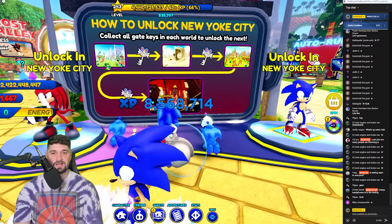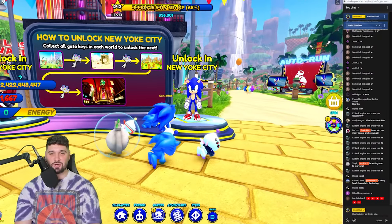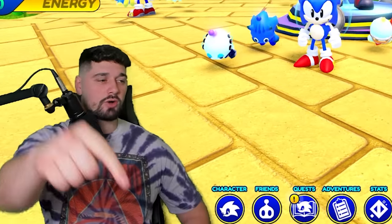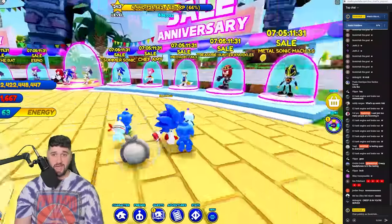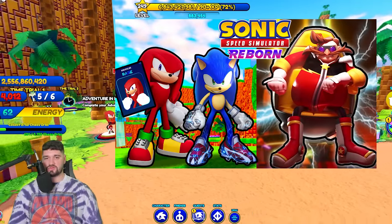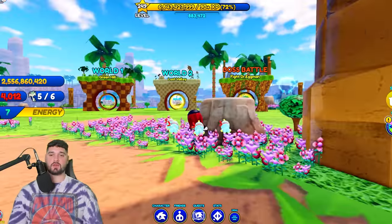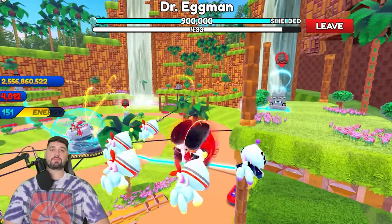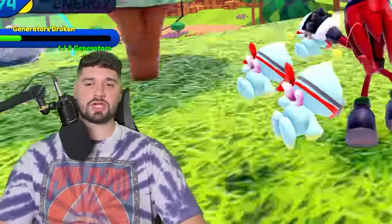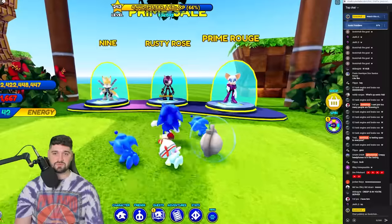How to unlock New York City: collect gate keys in each world to unlock the next, and New York City unlocks Prime Sonic and Renegade Knuckles. To get in, you go up to Knuckles to complete the Emerald Hill hero quest, which means defeating Dr. Eggman one time. Make sure you have your best power chao equipped and your best power trail, and you will have access to New York City.